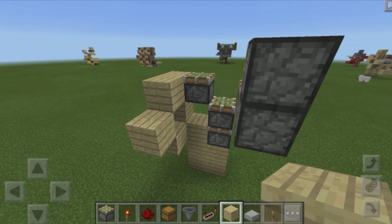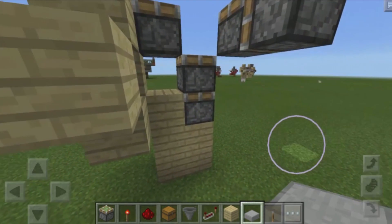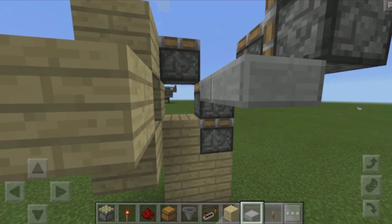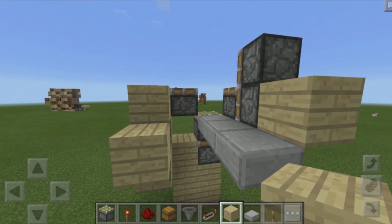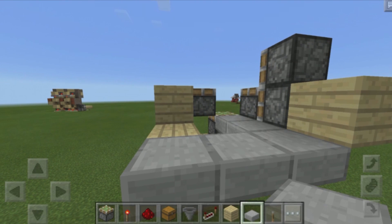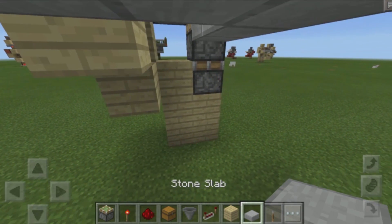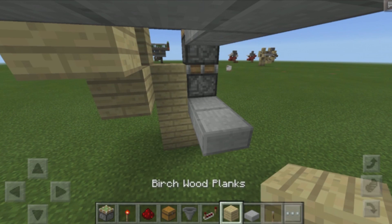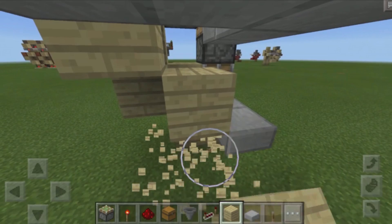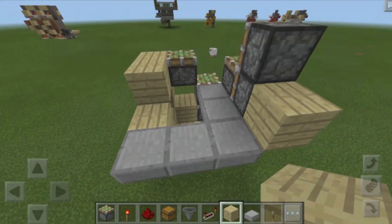The next thing you want to do is grab yourselves a slab — make sure it's a slab because that's very important. Come to the top section of this piston and place down one, two, three slabs. Then place down a block right at the back of that sticky piston. Once you have that, place down two or three slab blocks right over here. Then grab more slabs and place them at the top section of these blocks, placing down one, two. Grab a block of your choice and build up one block like this, then destroy that block. This block is supposed to be connecting to this one right over here if you're looking to make this properly.